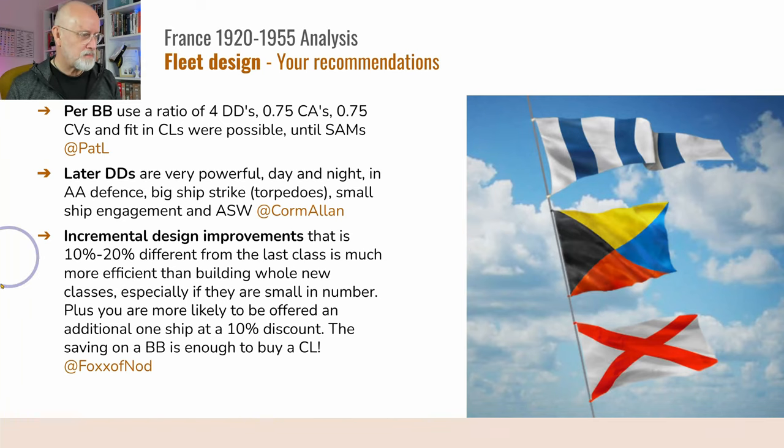Fox of Nord picked me up for not using the incremental design improvement. You take an existing ship, open it up and improve it by 10 to 20%. He pointed out this is a lot more efficient — it costs a lot less than starting with a completely fresh piece of paper. He says you could easily buy a light cruiser for the kinds of savings you make if you follow this, and you're also more likely to be offered an additional ship at 10% discount. I hadn't taken that on board at all — I'm very prone to designing with a blank piece of paper.